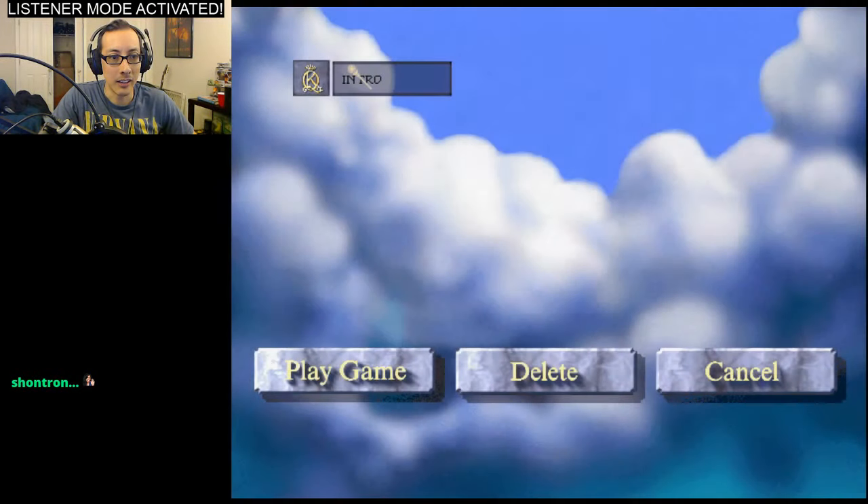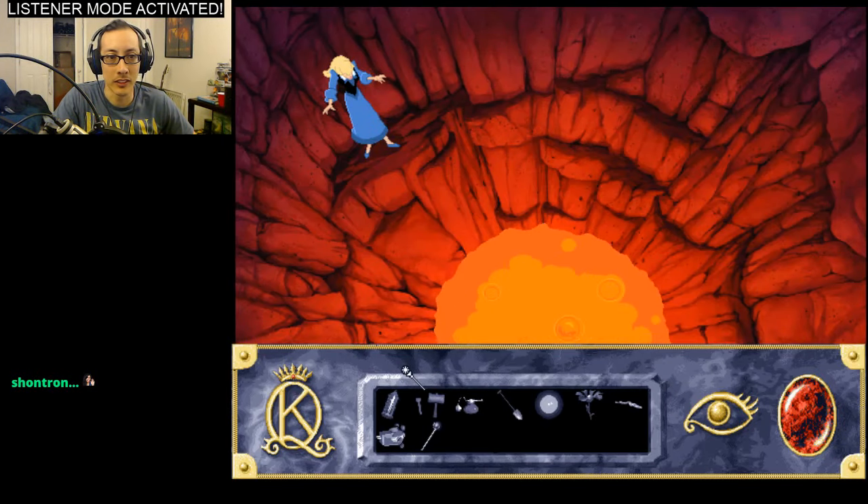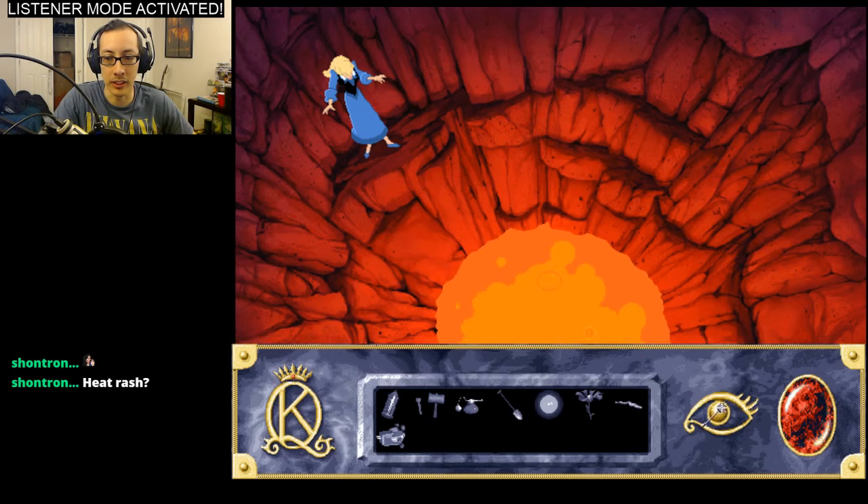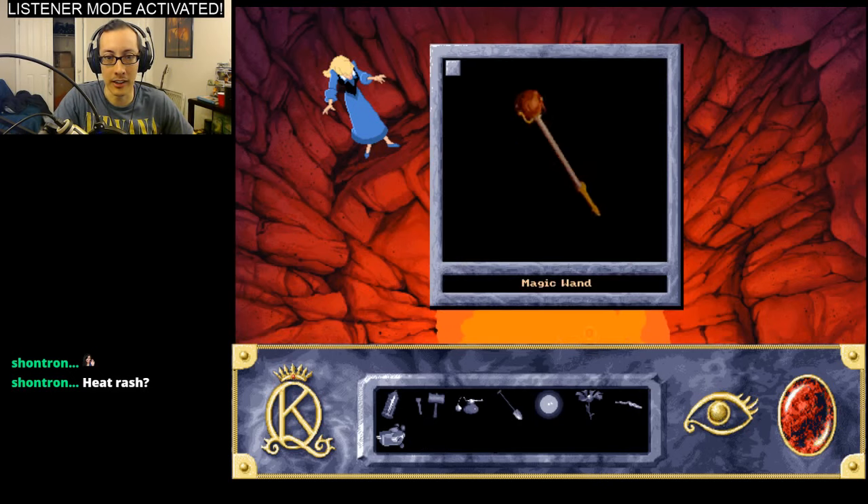Okay let's continue the game. So this is where we left off - we use the magic wand and we're able to get rid of the fake prince, because if you click it, it changes the F to a T. No idea how that works - I had to look it up.